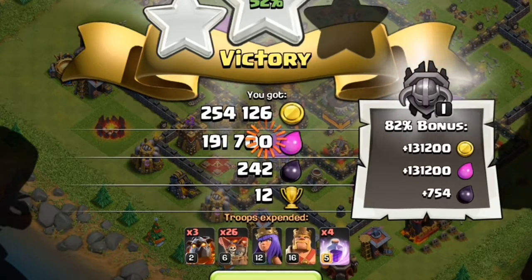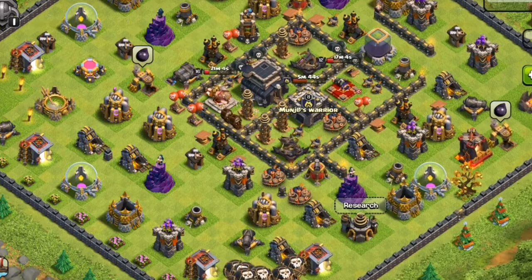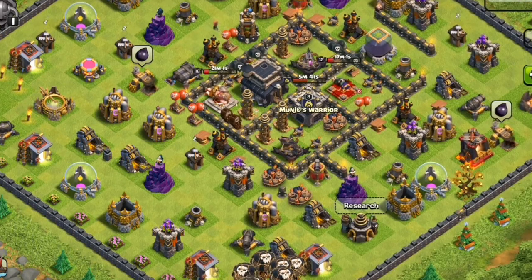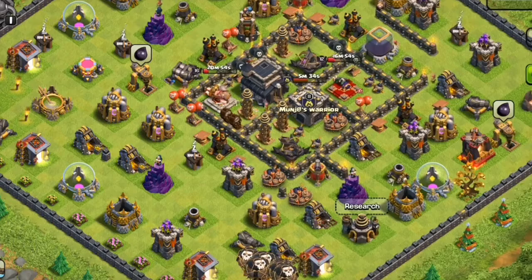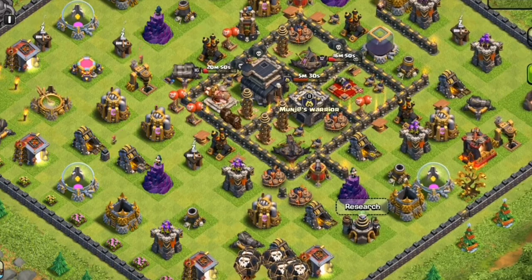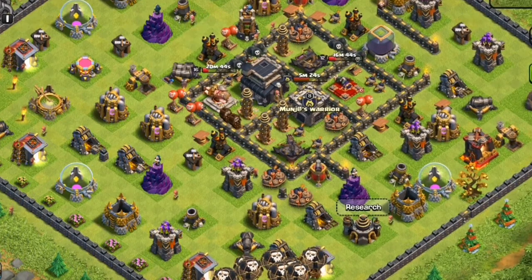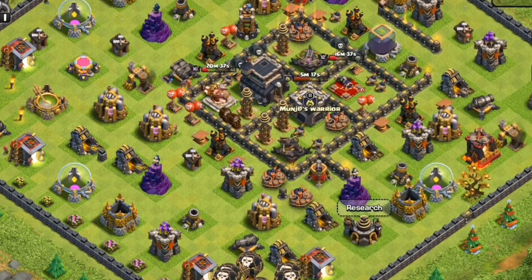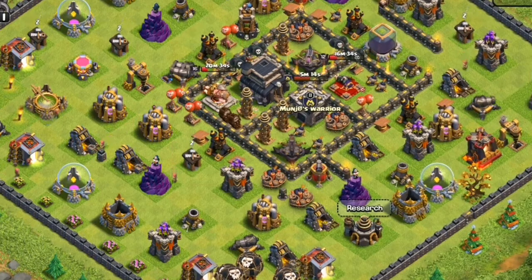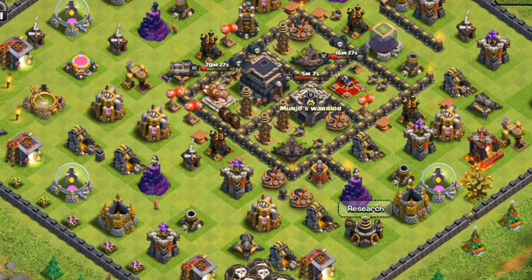For troop combination, go with two Lava Hounds and 26 Balloons with the rest as Minions, or three Lava Hounds and 25-26 Balloons — you can adjust, but always take at least 20 Balloons. The main tip: when you go with Lava Loon, try to avoid the opponent's Archer Queen, because she will target and follow your Balloons and destroy your loot. Try to deal with her last if she is max level.